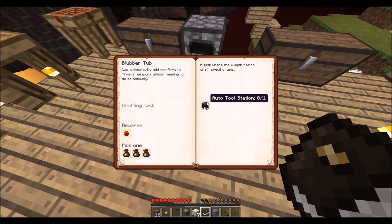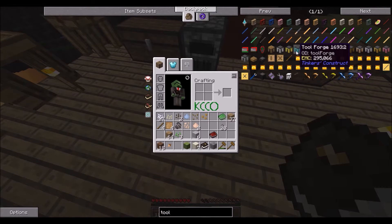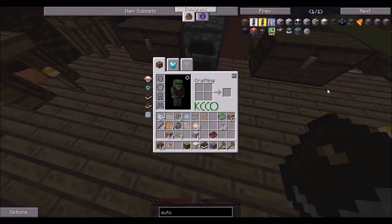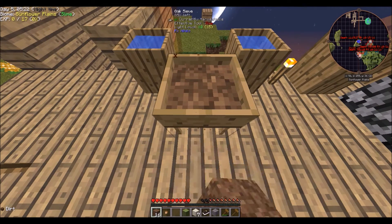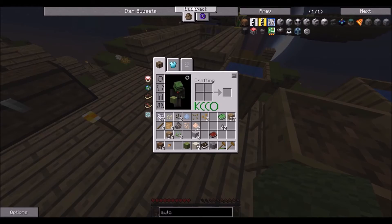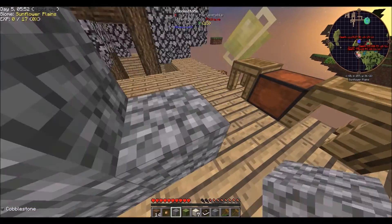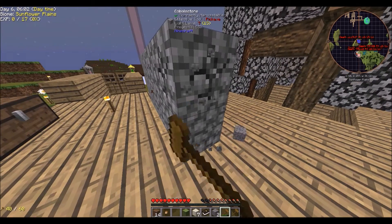The tool station can automatically add modifiers to Tinker's weapons without needing to do so manually - that's cool, I've never heard of that. I think the best way to go right now is honestly just to keep on sieving dirt, surprisingly, because that's how we get resources. Keep on hammering and sieving - those are the words I live by. That's pretty much the Ex Nihilo mod for you in a nutshell.